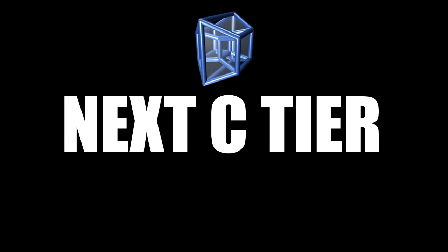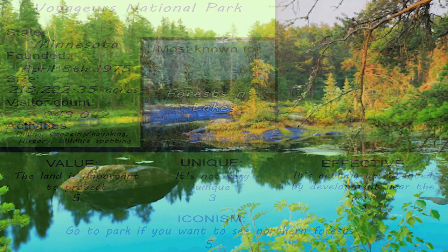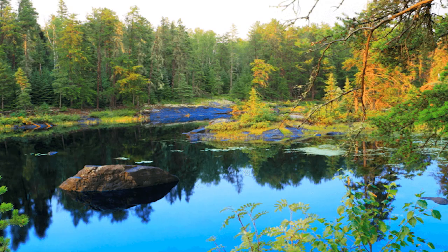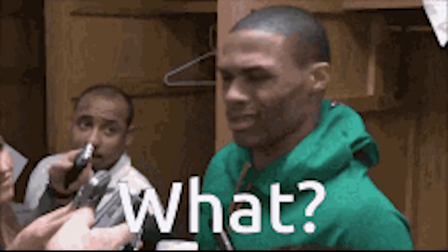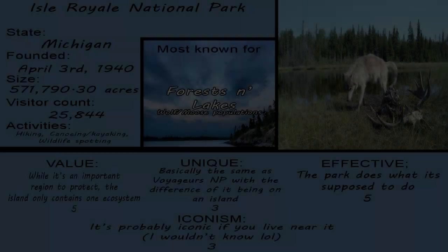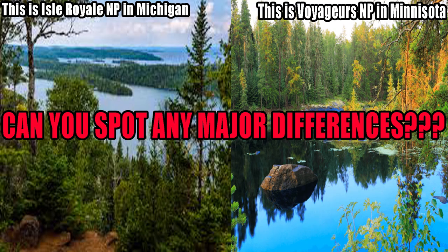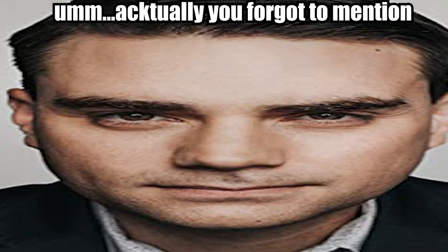Voyageurs National Park in Minnesota is great if you love the woods. However, if you like literally anything else, it's kind of lame. C tier. Isle Royale in Michigan is literally the same park as Voyageurs, except this time it's on an island. C tier.